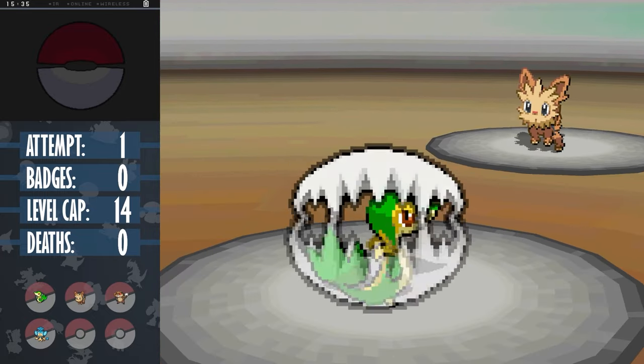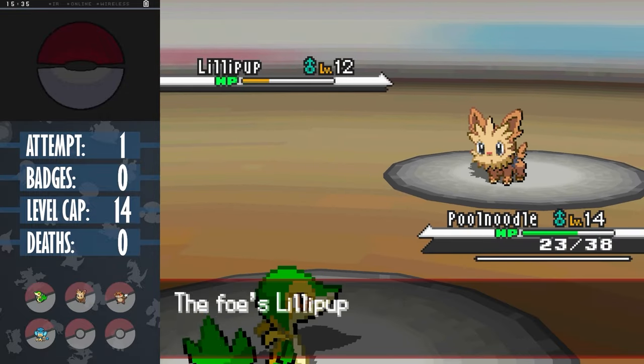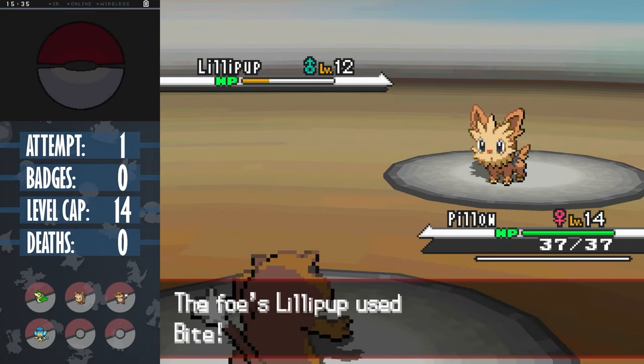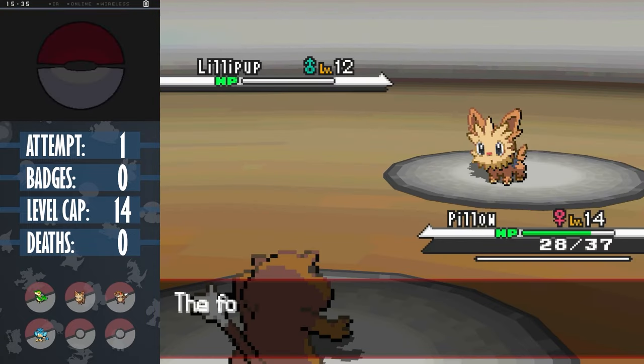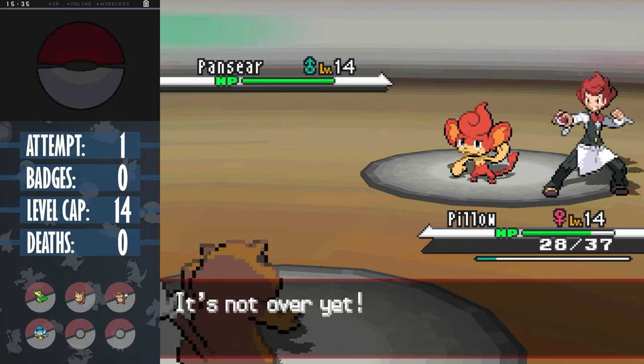Luckily we get a crit turn 1, and Lillipup just sticks to using Bite. We can't do enough damage for a kill, so Cress uses a potion, meaning after getting crit ourselves, Noodle can't win the 1-on-1. Into Pillow on another Bite, and we can now speed with our own to finish Lillipup off. But next up is Pansear, who gets his STAB move Incinerate, which also burns our berry.